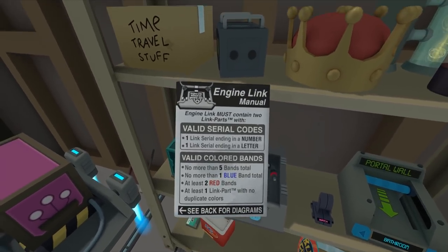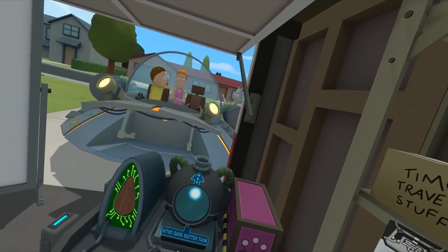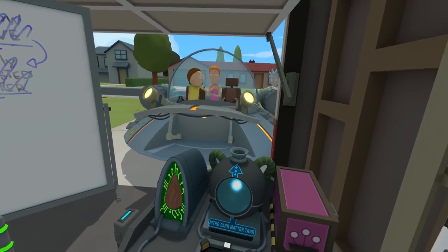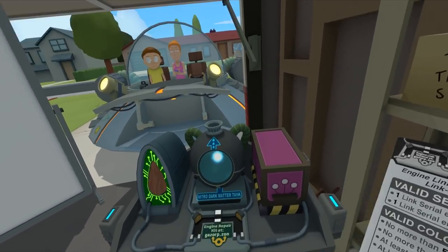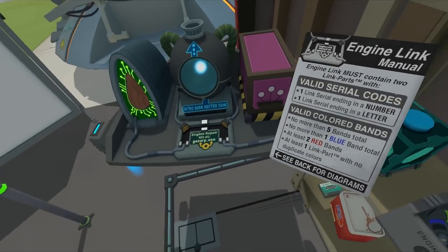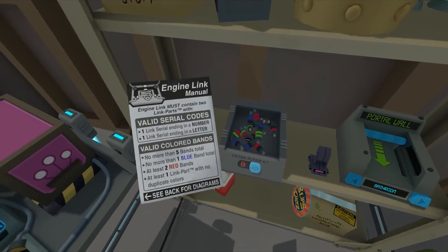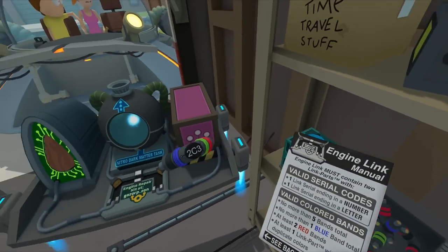'I don't think this clone's gonna be able to figure it out — it's very complicated.' 'It's really simple, all they have to do is read the instructions.' 'It's easy, even you could figure it out.' 'I'll figure out that you're an asshole.' 'Just help me fix the car.' Valid serial codes: one link serial code ending in a number and one ending in a letter, no more than five bands total, no more than one blue band total, at least two red bands, at least one link part with no duplicate colors. Let's check — that's a number.